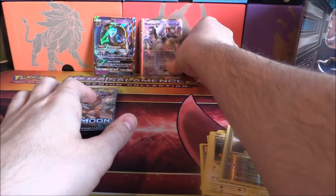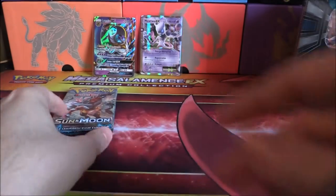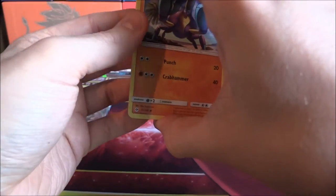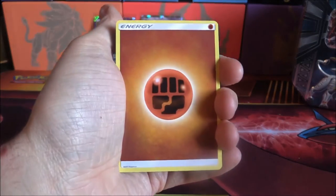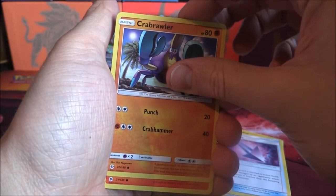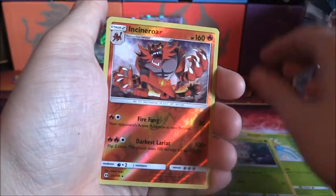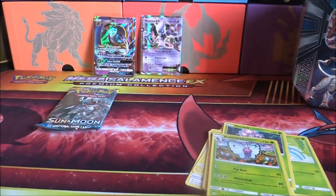We're on to Sun and Moon next. We have an Incineroar on the front of it, so let's go with this and see what we can get from here. Bringing this around, let's just slide that off to the side there and we can spin it around. We've got one, two, three, and four. We have Fighting Energy, Herdier, Charjabug, Poison Barb, Crabrawler, Growlithe, Surskit, Fomantis, Morelull, Reverse Incineroar — very nice — and a Butterfree. Very nice. Nothing insane just yet, but we've got one pack left of this tin.